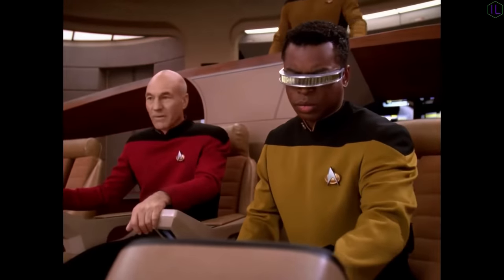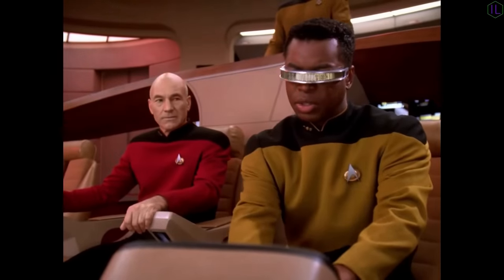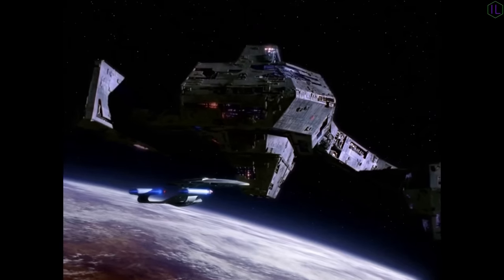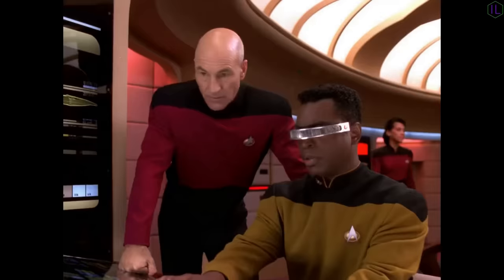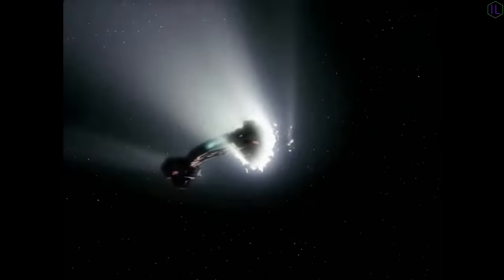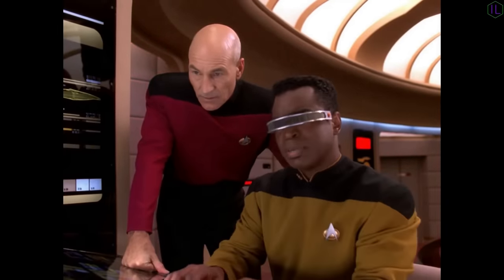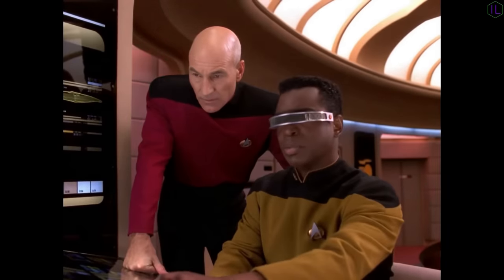Evasive maneuvers, Ensign. Return fire. Shield down to 80%, compensating with auxiliary power. Captain, the alien ship is breaking orbit. Plot intercept course, Ensign. Fire torpedoes. They're gone, sir. Our sensors indicate there was some kind of subspace distortion just before they disappeared. I have to study these readings before I can get any more specific than that.